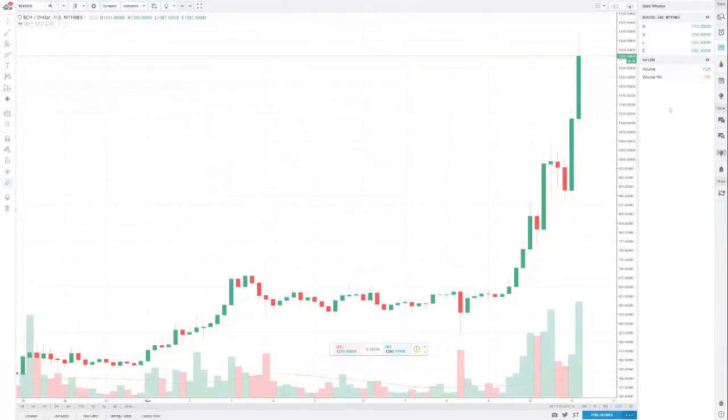Bitcoin Cash has gone up significantly. We are now at $1,282 — that's like 0.8 Bitcoin — especially given Bitcoin's recent drop in price. Obviously somebody, or some group of people, probably a lot of people associated with Segwit2x, are dumping their Bitcoin for Bitcoin Cash, and that's probably causing the price to go up.